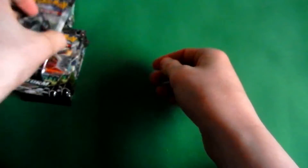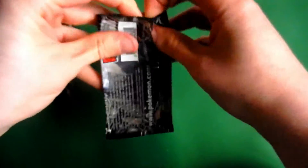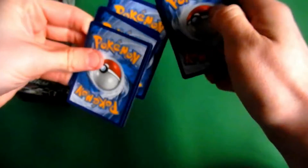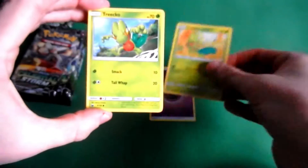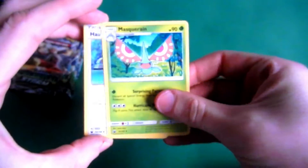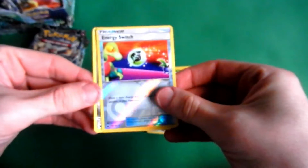Starting with a Quay. Not so bad. Psychic Energy. Trico — can we get 3 Tricos in one pack? Slugma. Masquerain. Underground Expedition. Energy Switch. So no, no 3 Tricos in one pack unfortunately.